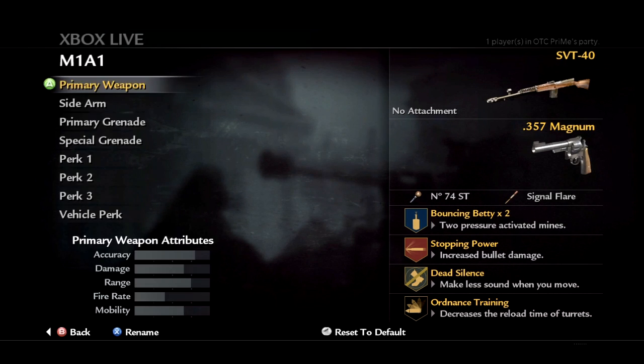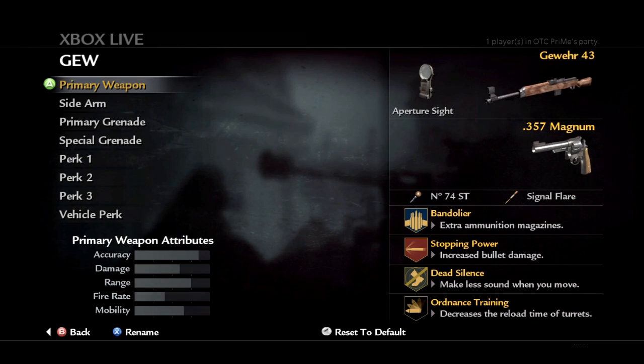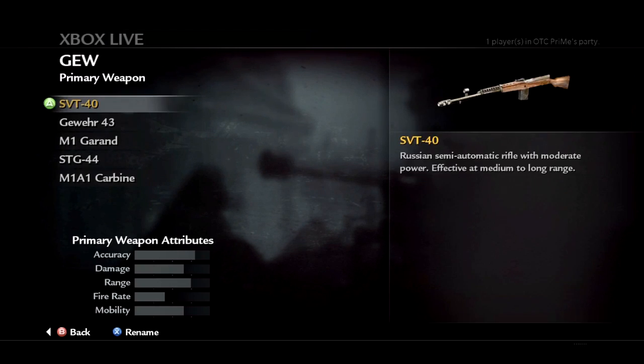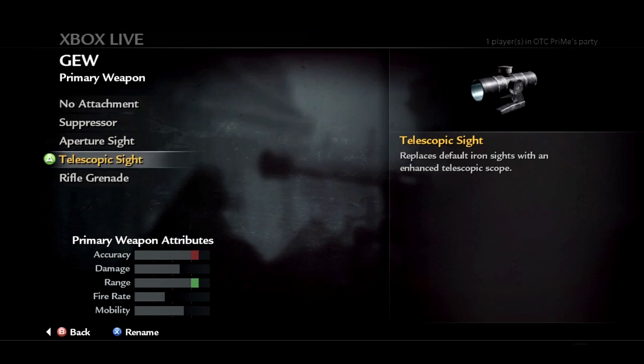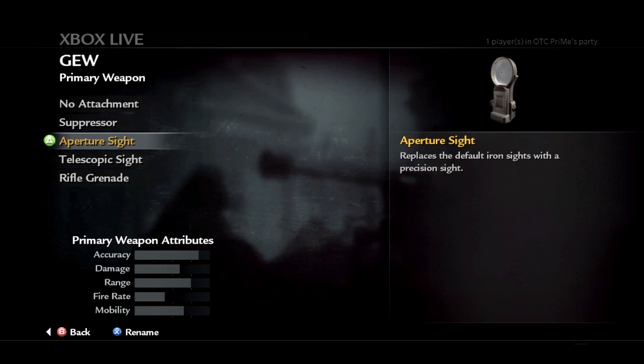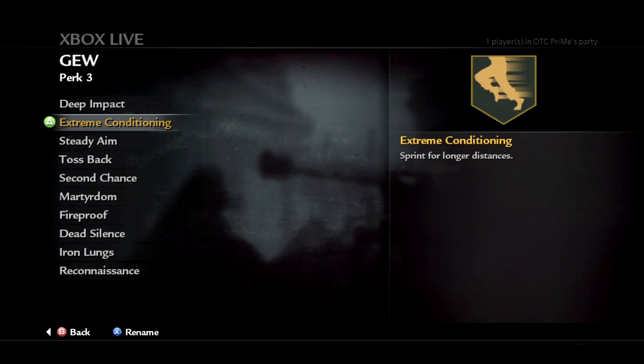Next is the Gewehr. As you can see, I use bandolier with it, stopping power, and dead silence. I would roll with an aperture sight on all rifles because the telescopic scope — you just don't need it, it ruins it in my opinion. With the aperture sight you'll do better. Perks: bandolier, stopping power, dead silence, but you can mix it up with deep impact or extreme conditioning.